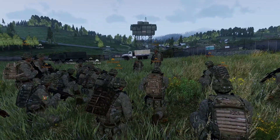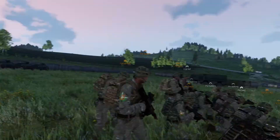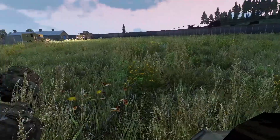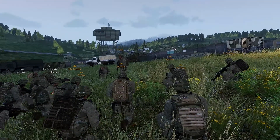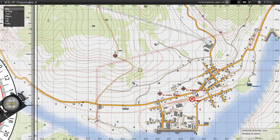As mentioned, we do have support from C Company. They are currently held up to the east on the 066 Easting, and C Company will be on call. They also have with them an M1A1 — that's an Abrams — should we require it.